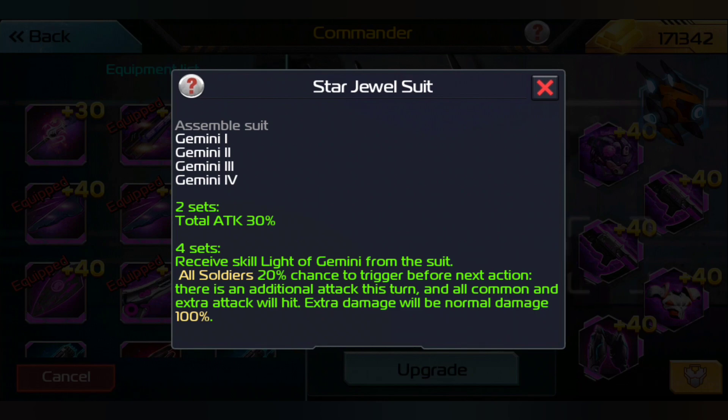Light of Gemini — 20% chance to trigger before next action: there is an additional attack this turn and all common and extra attacks will hit. Extra damage will be normal damage at 100%. That's one of the reasons why I'm thinking about maybe switching things around.